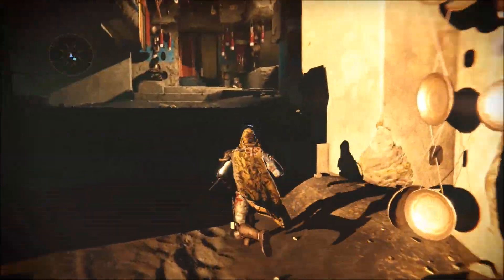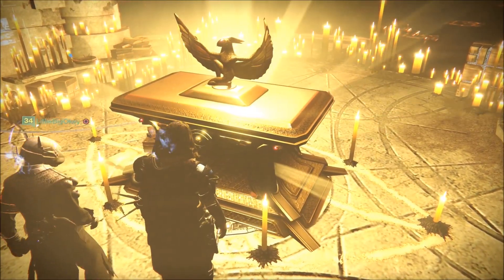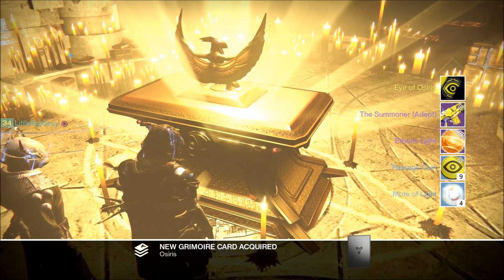After that cinematic cutscene, you're taken to the Lighthouse on Mercury — a small social space that you can explore. And it's here that you'll find a rather magnificent looking chest. Within lies the greatest rewards of the Trials of Osiris.